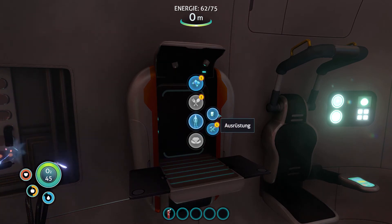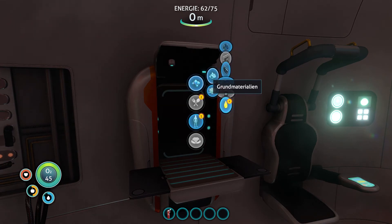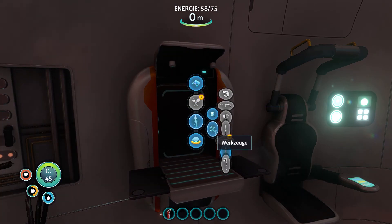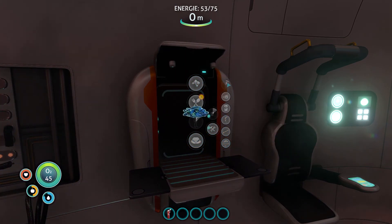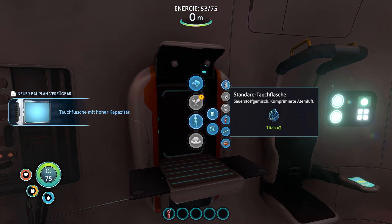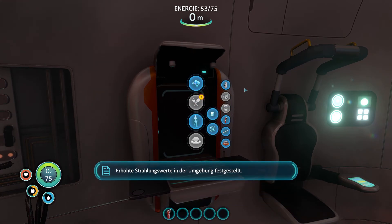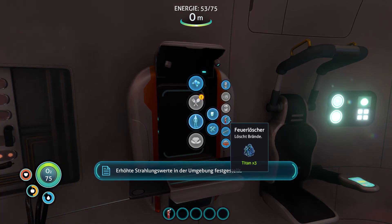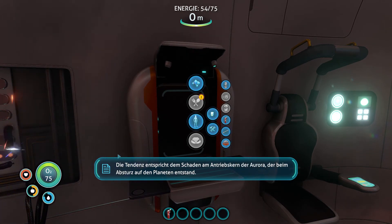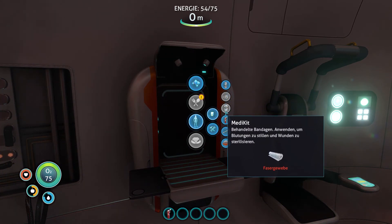Jetzt schauen wir doch mal, was wir uns krasses machen können. Was ich mir machen will, ist diese Standard-Tauchflasche. Dazu brauchen wir ein bisschen Titan – das können wir uns ganz flink herstellen. Dann machen wir uns doch auch mal eine Standard-Tauchflasche. Oh, da haben wir einen krassen Erfolg erzielt. Erhöhte Strahlenwerte – das ist jetzt natürlich nicht so der Wernst. Die Tendenz entspricht dem Schaden im Antriebskern. Das hört sich jetzt nicht gerade so gut an.